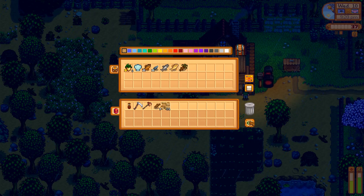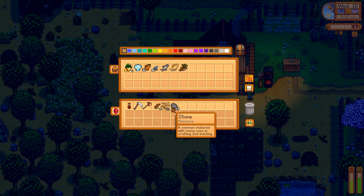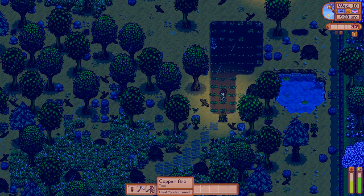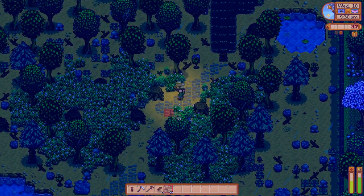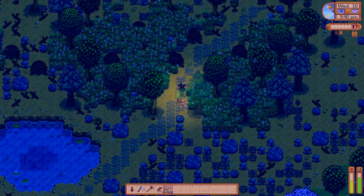Do you know what we need to do? We want to do the construction bundle. Now that we have our axe — which is 200 or 198 wood, 99 stone, and 10 hardwood. The sooner we get that done, the sooner we'll get a charcoal kiln, which we'll want to start stockpiling some charcoal for those preserve jars I've been talking about.